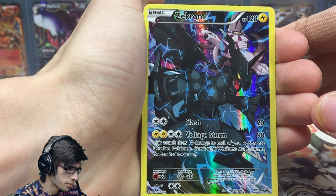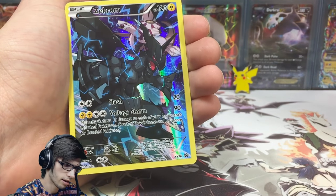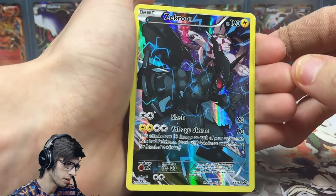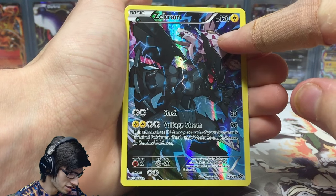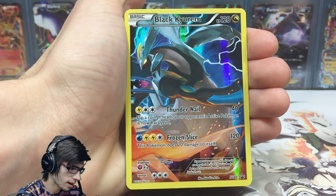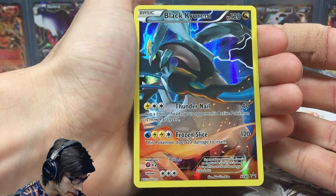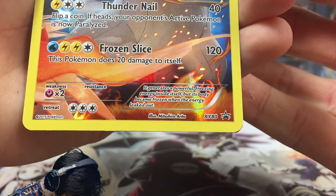You get Zekrom with 120 HP — in the other box you'd get Reshiram and Dialga. Zekrom is promo XY 76 with Slash and Voltage Storm. Then we've got Black Kyurem with 120 HP, Thundernail and Frozen Slice — promo XY 80. In the other box you'd get White Kyurem.